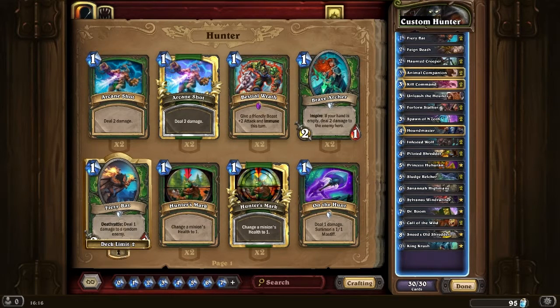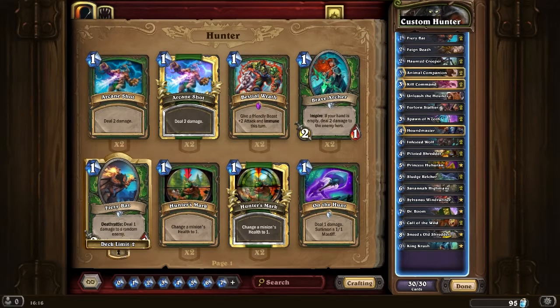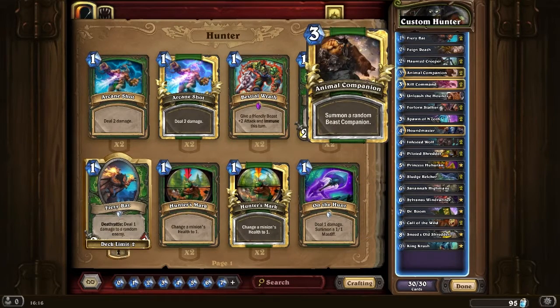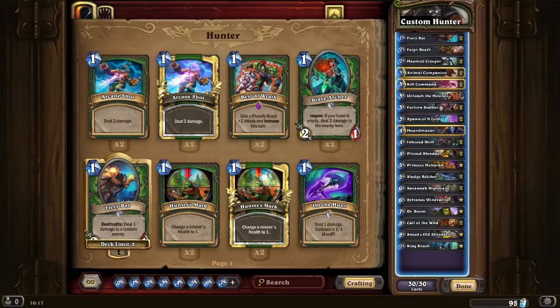It gets really good. It's got Unleash the Hounds — possibly you could argue you have two in there, worth going for a finisher. If you've got a Freezing Trap or you're worried about getting the 2/1 recruit out against Paladin, Unleash the Hounds is always good for that charging beast synergy. Otherwise it's just very, very strong. The early game can be very strong — Animal Companion and Kill Command have always been good, and having Haunted Creeper in there is awesome as well. Just a really strong deck to level up in Wild Mode. Thanks for watching.